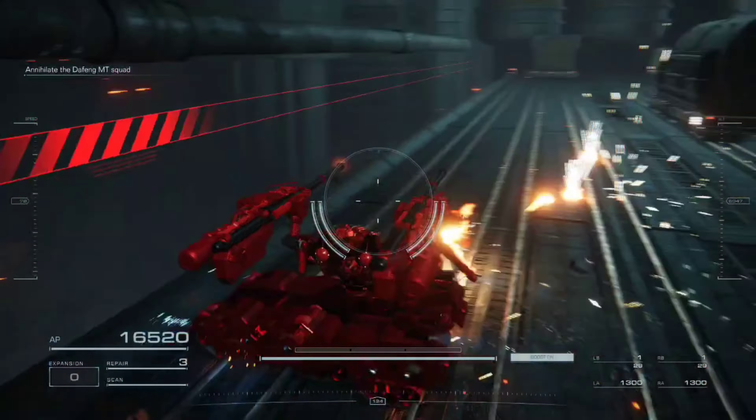621, wait. I'm picking up new enemy signatures. Looks like reinforcements. Eliminate.